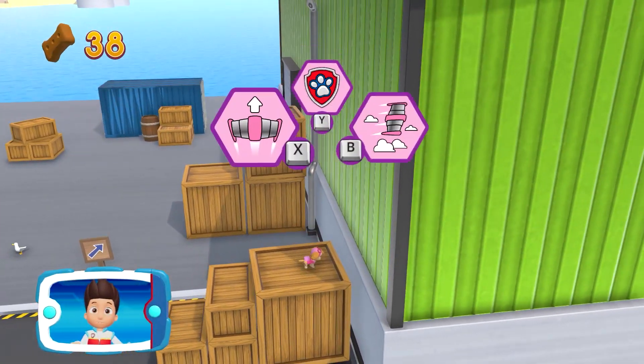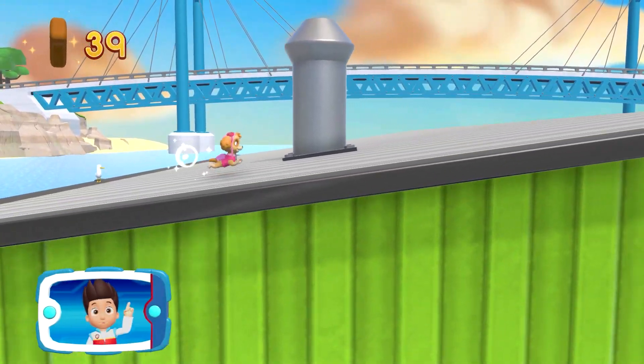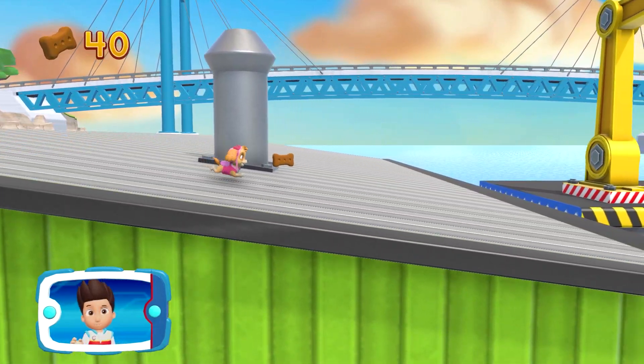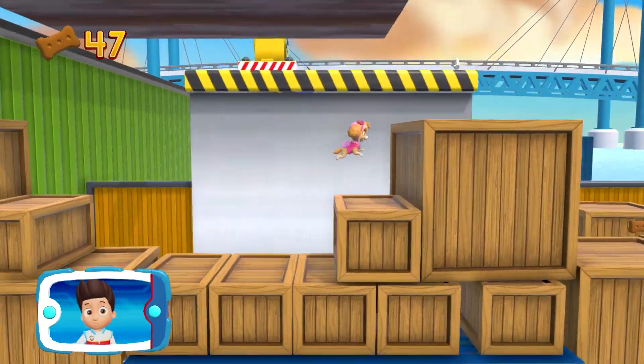Pick the pup ability that you need to use. That's great! We need to help the lost sea turtles get back to the bay. But first, we need to find them. Keep moving. Collect all the pup treats in a mission to earn special pup treat awards.